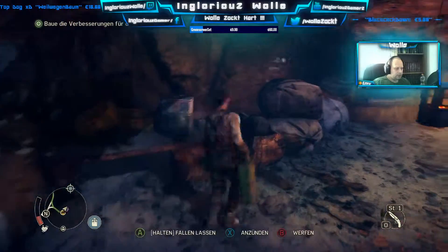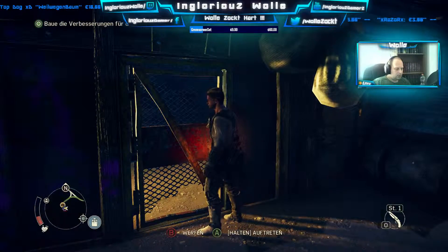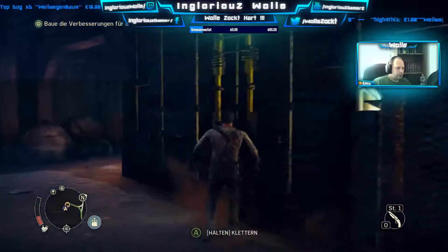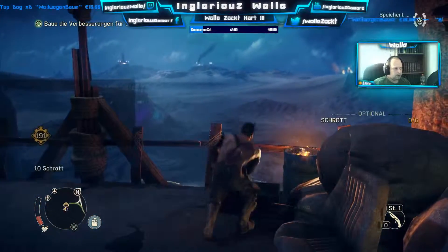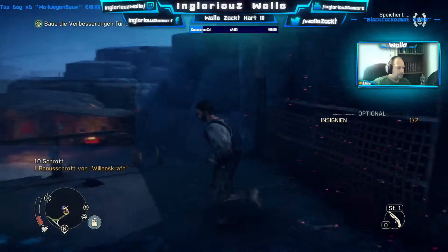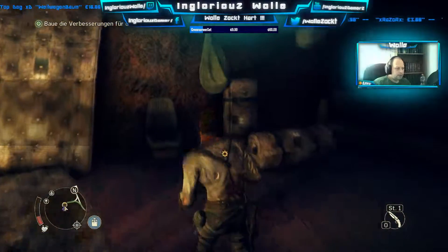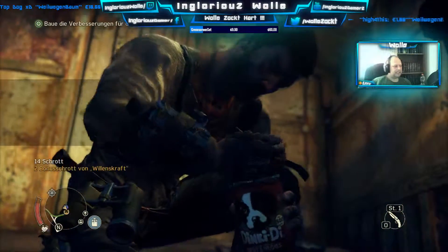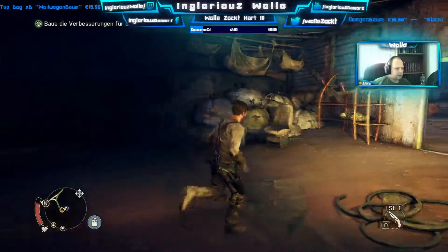Hier liegt ein Benzinkanister. Brauche ich den für die Tür hier? Aber bevor ich da reingehe, habe ich gerade eine Insignie da oben gesehen. Und Schrott ist hier auch noch. Kaboom. So, eins und zwei Insignien habe ich schon mal. Was gibt es hier? Hier haben wir einmal Schrott. Was zu futtern — ich will gar nicht wissen was. Hundefutter schon wieder — uwax. So, mein Life ist dadurch auch wieder fast voll. Mache ich mal Licht an.